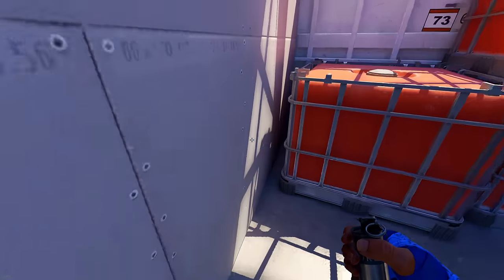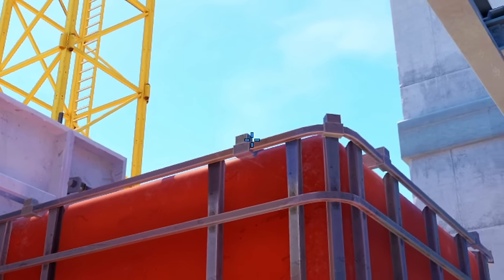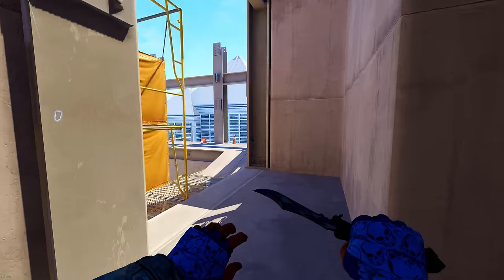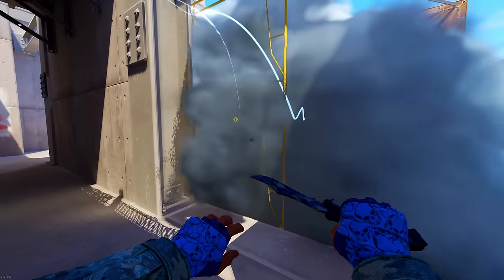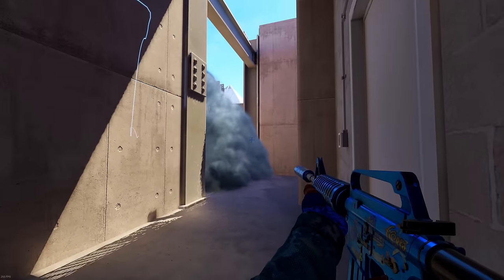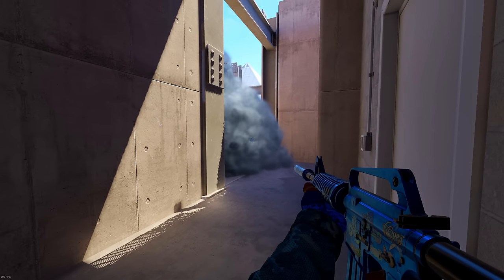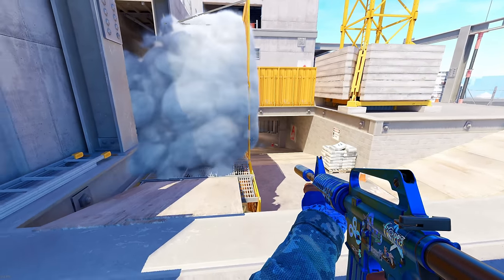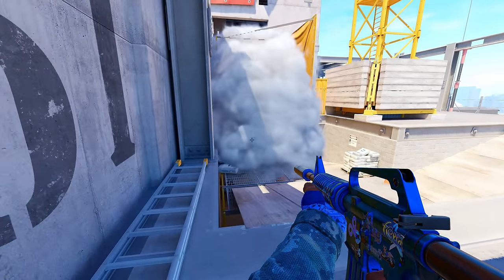If you ever want to retake Sidehaul, go into this corner and do a simple left-click throw at this little notch on the orange box. That will land all the way over here on top and fully smoke off this area. It'll eventually fill in to hold both sides so you can hold the angle and maintain control. You can walk through this if you want to peek ramp, giving you a nice angle to slowly clear without having to worry about getting shot from yellow.